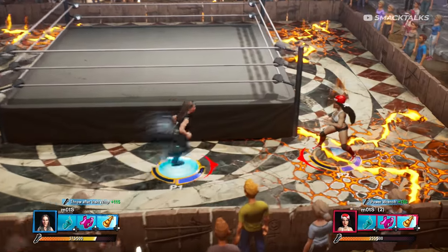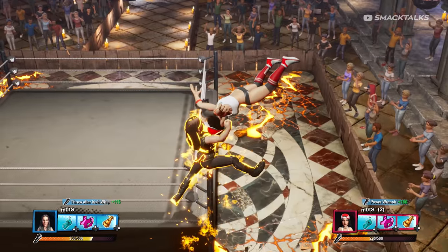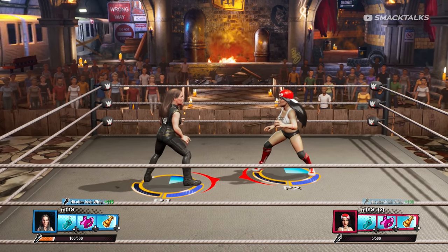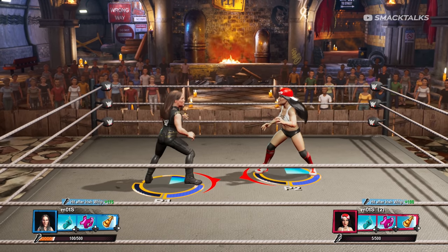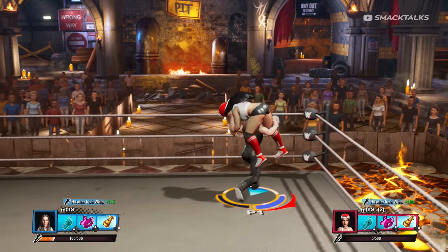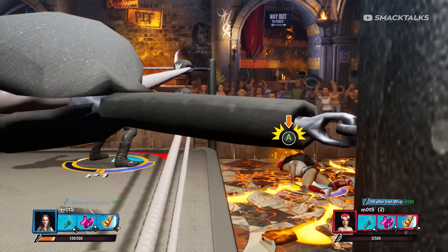Switching over to New York, this arena features four fire pits that will occasionally manifest at ringside which you can use to set your opponent on fire. The trick here is to watch for the subway train that passes by on the left hand side, as once the train passes the arena will shake and random areas around the ring will spawn fire. Once the fire does spawn, you can deal damage to your opponent by throwing them into it either from the inside or from the outside of the ring.